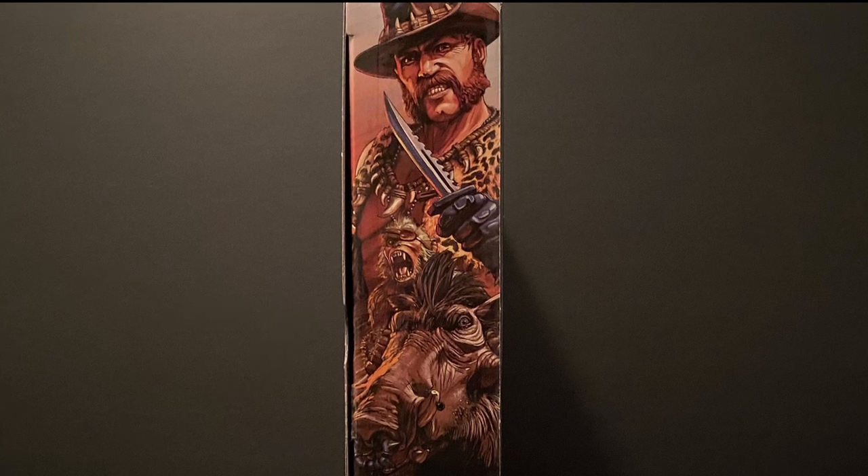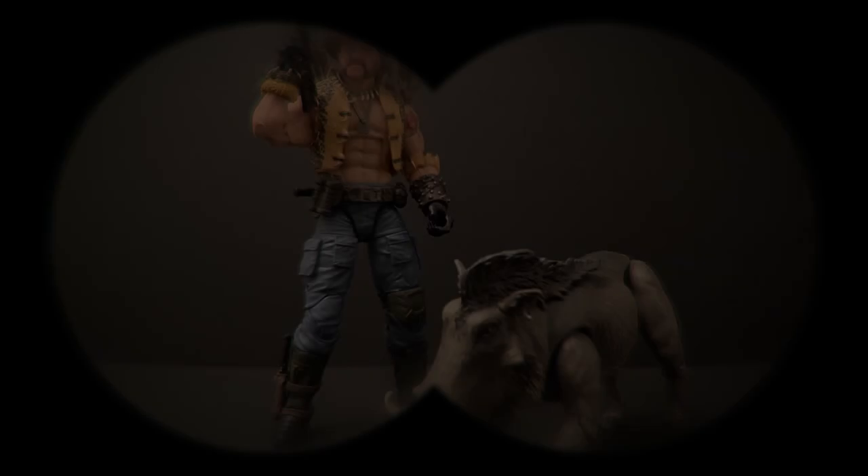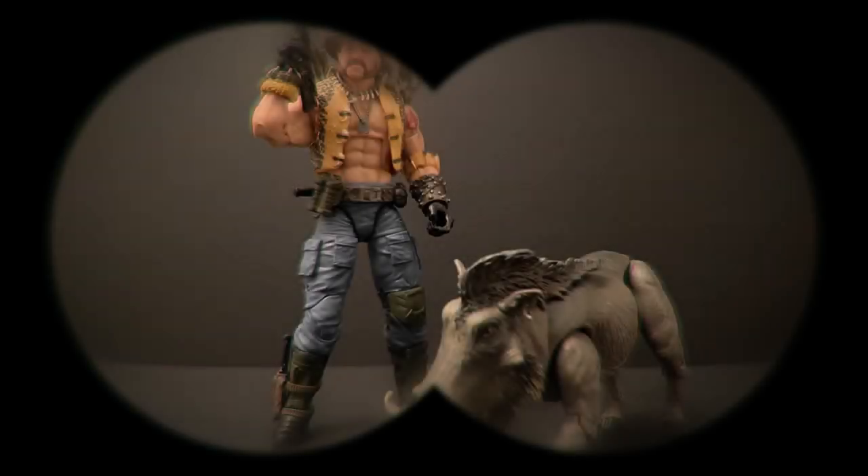That boar still looks scary. The great thing about this figure is all the ways he can be displayed with the ton of accessories and pets he comes with. I particularly like this shot of him with Pork Belly. You can almost imagine him stalking some prey in the darkness of the jungle somewhere, surrounded and hidden by deep lush foliage. One of my other favorite shots of Naugahyde with his pets — standard shot, but a classic pose that looks great for him.